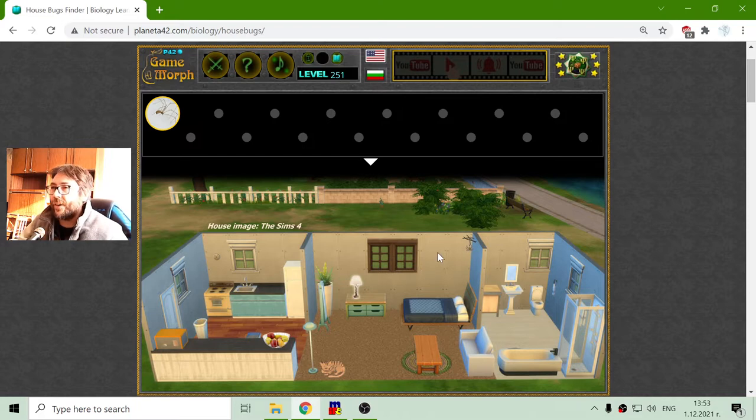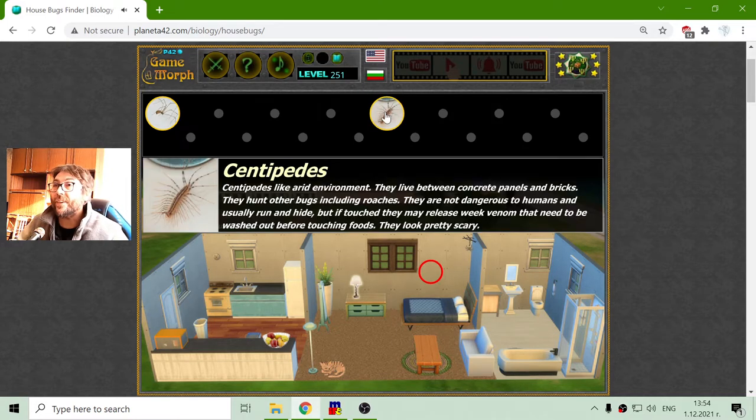I will have to find the other bugs. My hint is that my hand will turn from pointer to hand if there is something hidden there. And here we have the centipedes.